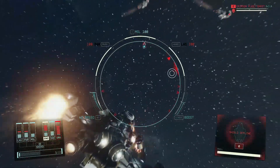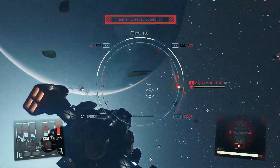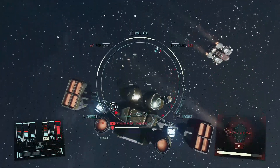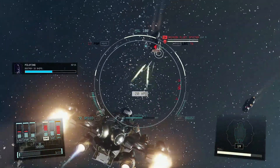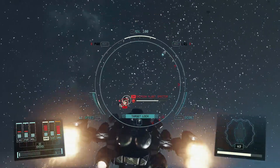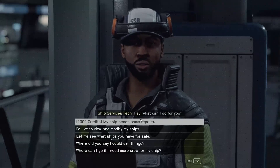There is a way to negate that, but you will need to be using a controller — this does not work with keyboard and mouse, though it does work on PC with a controller plugged in. All you need to do is find a ship, but make sure it's below the vendor's credits. Vendors normally have around 72,000 credits, so if the ship is over that amount it won't work. This can be done at any ship services technician or anyone that sells ships.